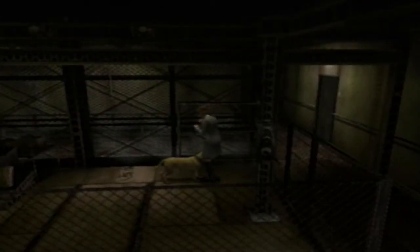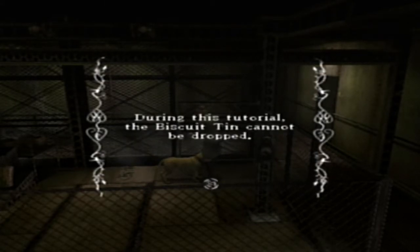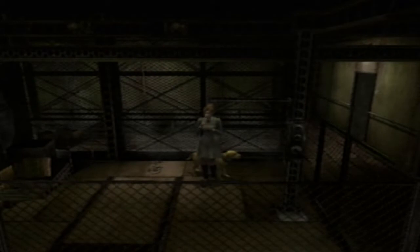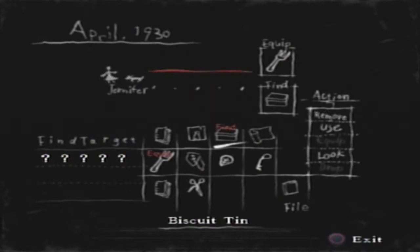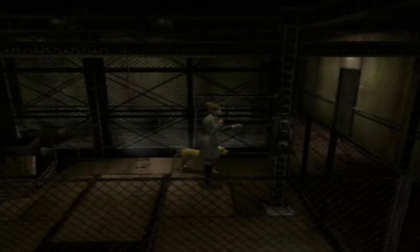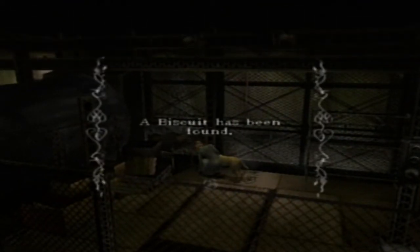A box - a biscuit box, or biscuit tin. So you remember this part of the game, right? You can send Brown out to go find things. You need to actually tell him to find it first in the inventory. Click on it and then hit find, and it'll show you in the little box what he's currently looking for. Then you can send it to him. Found a biscuit! Barkless dog. Get a biscuit - biscuits heal you, but not a lot.